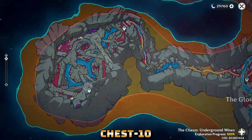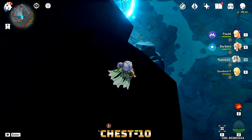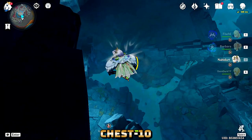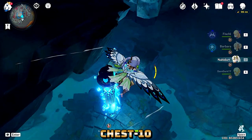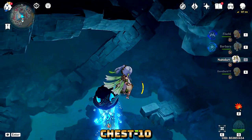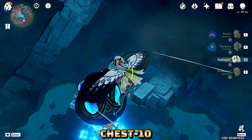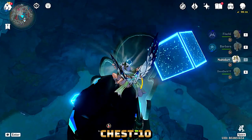Chest number ten is also located in the Chasm underground. Go to this location — remember the floating pillar here? If you completed the quest, you've seen the pillar floating there. Same as in Dragonspine, you have to go to the top of that pillar and there will be a luxurious chest waiting for you.